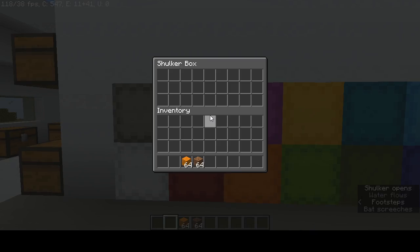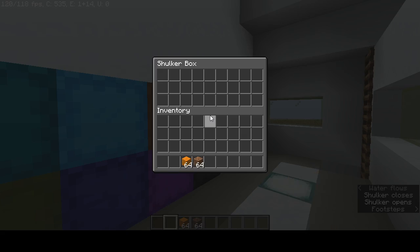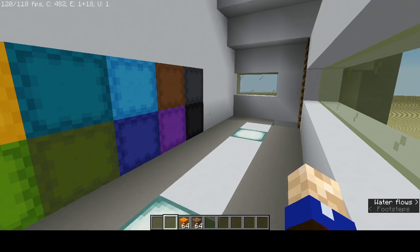Here they can buy pre-made concrete, hardened and everything. And the colors — whatever color the shulker box is, that's what color the concrete is that's inside.